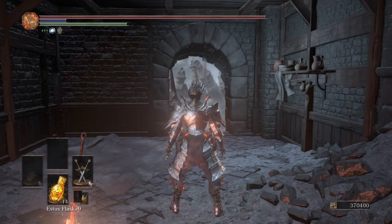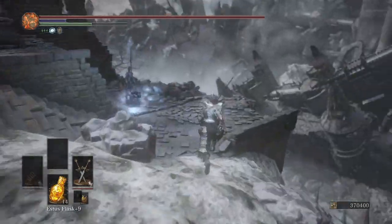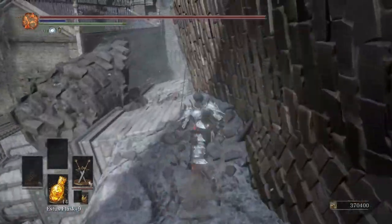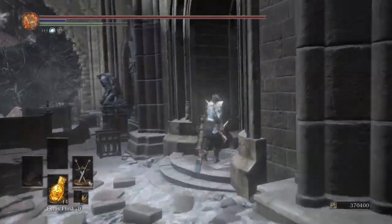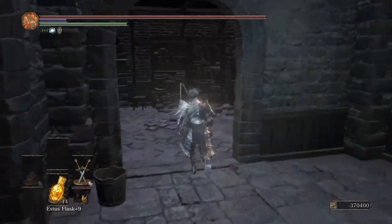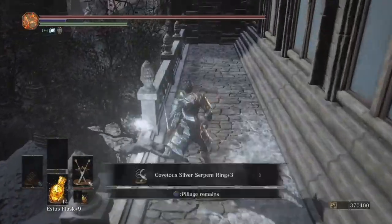Moving on to the Silver Serpent Ring. You're going to want to load out at the Drag Heap bonfire and make your way down. Follow the path you would when regularly playing, go off the huge drop, and make your way by the angel while keeping cover. If you're just going for the ring, ignore all enemies and sprint past them. Hang a right after that archway, go all the way to the dead-end room, there's an illusionary wall — attack it and go through. Keep sprinting past enemies, then roll down to the right on the ledge and there's the Silver Serpent Ring.